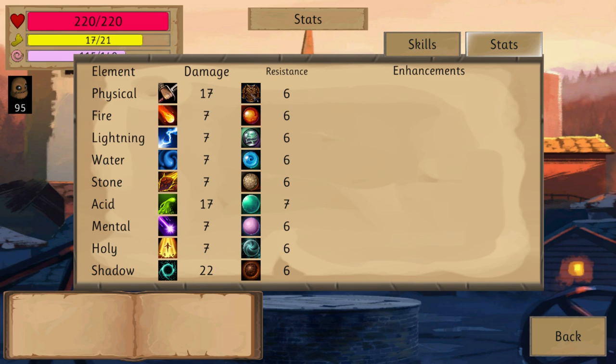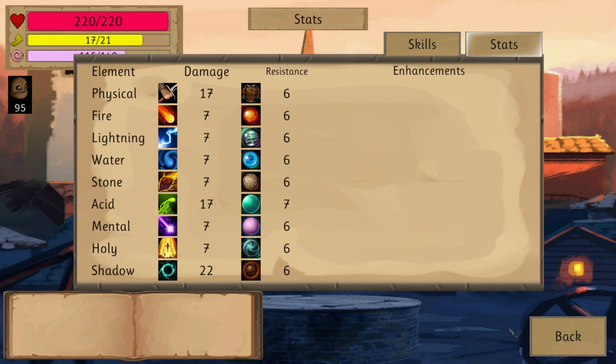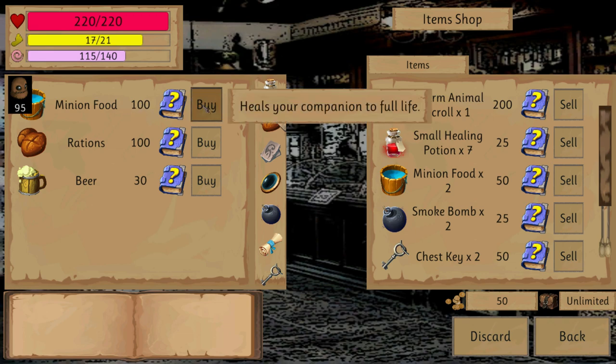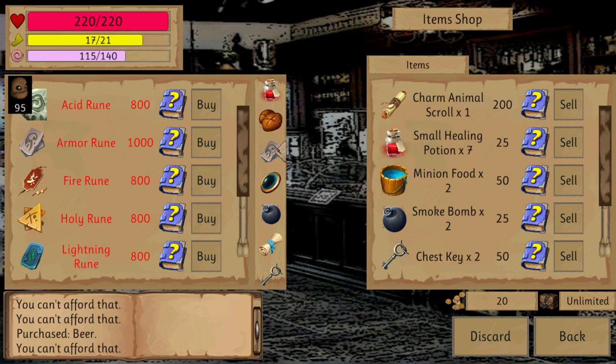These are all your stats — resistances, damage, and elemental attack. Of course, we are a necromancer and we work better with shadow spells. So you can buy health potions, supplies like minion food, rations, beer — more beer — for stamina regeneration and health regeneration in the dungeon.